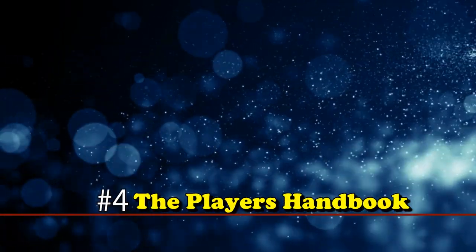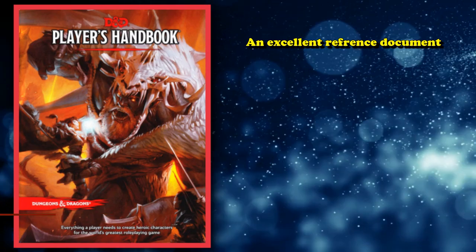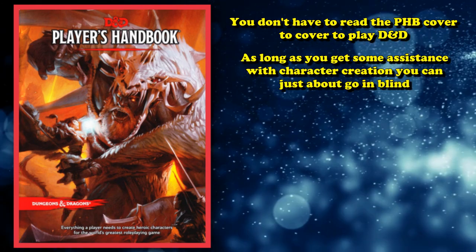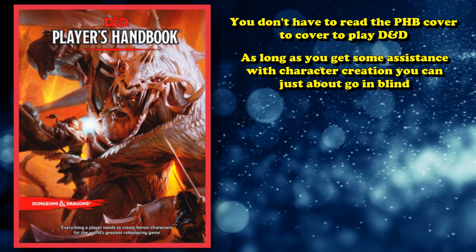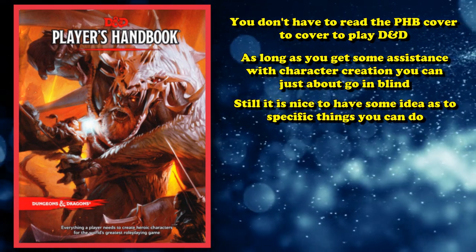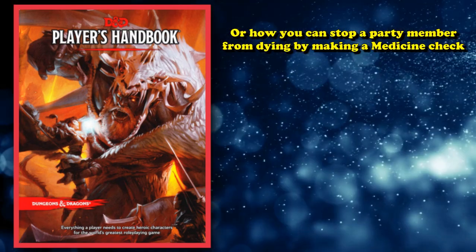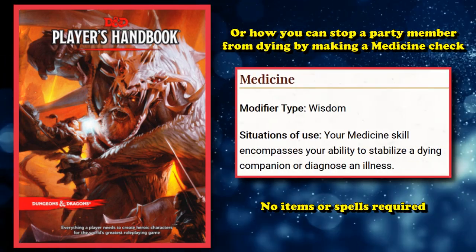One of the most important things a new player can have is the player's handbook. It's a very useful reference document, which isn't really the same thing as a rulebook. You don't need to read the player's handbook cover to cover in order to play your first game — you can just kind of go in blind as long as your DM is able to walk you through your character creation process. However, it is nice to know things that your character can do by rules as written, like how you can gain extra AC by hiding behind a tree and gaining three-quarters cover, or how you can stabilize dying party members with a simple medicine check without needing any special spellcasting or items.